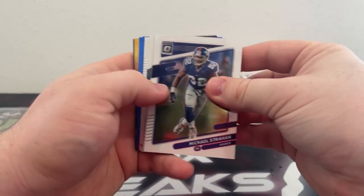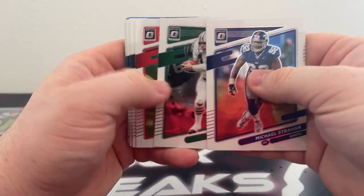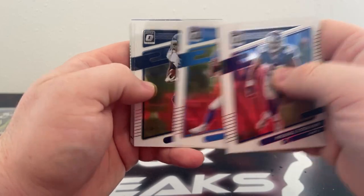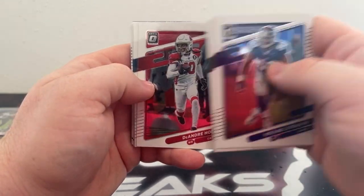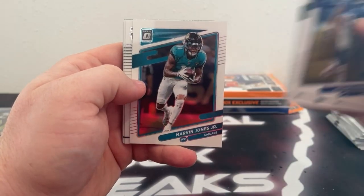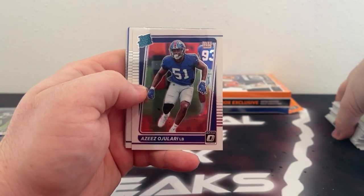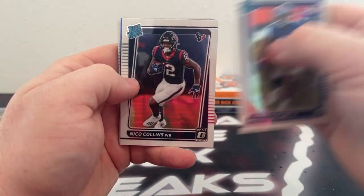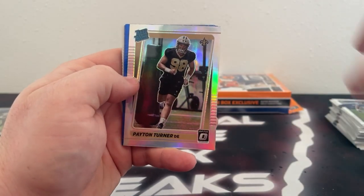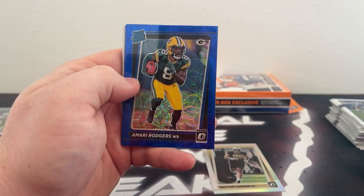We start this box off with Michael Strahan. There's John Riggins. Tyreek Hill covers Robert Tonyan. Justin Herbert. There's Julio Jones, DeAndre Hopkins. Got a Sean Alexander. Robbie Anderson. There's Marvin Jones. Base-rated rookie: Aziz Adjulari, Nico Collins, Luke Farrell. Got a hollow-rated rookie — Peyton Turner.